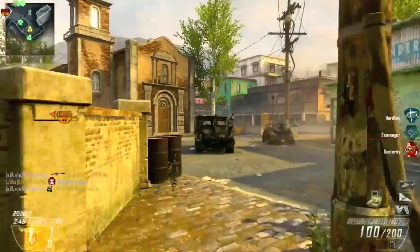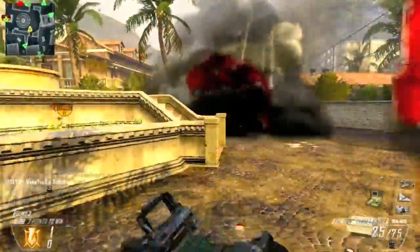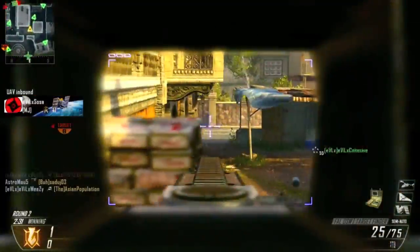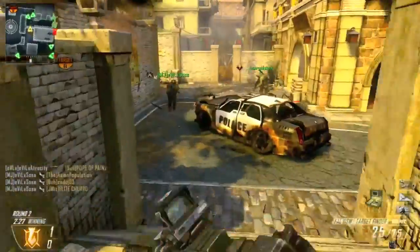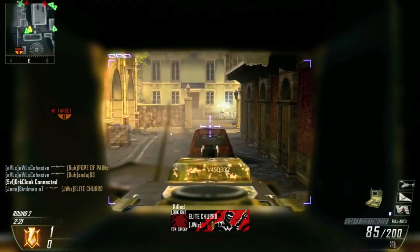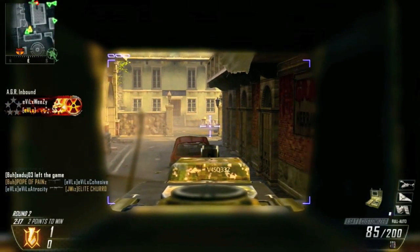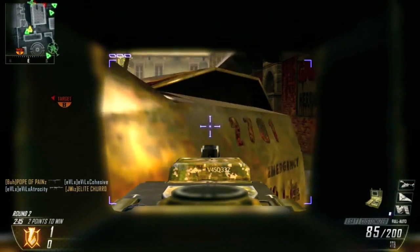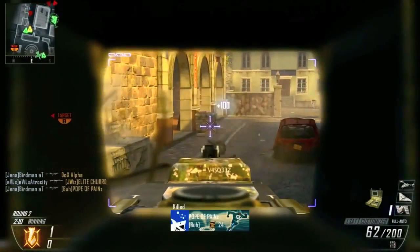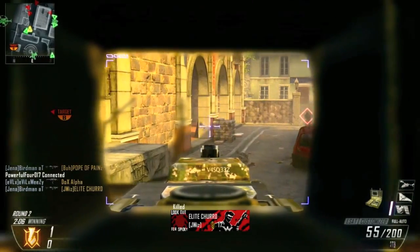I'm not even running flak jacket in this — it's an old gameplay and I hadn't perfected everything. You want to run flak jacket, hardline, scavenger, and tac mask for your class setup. Figure out how to make that work with the overkill guns within your 10 perks — that's definitely the class setup I'd recommend for Slums. These enemies didn't really start throwing too many grenades, but a lot of times people will, so you definitely need that flak jacket.